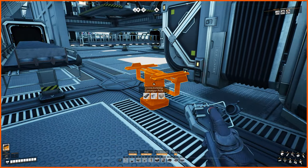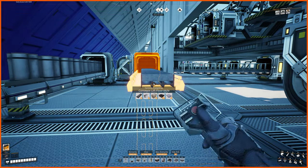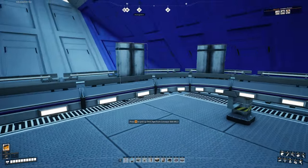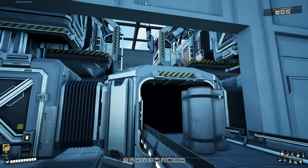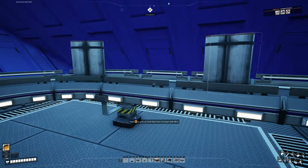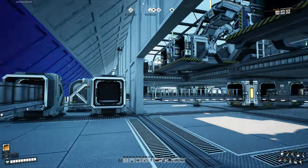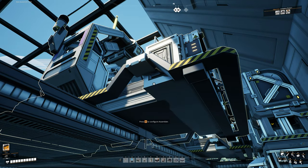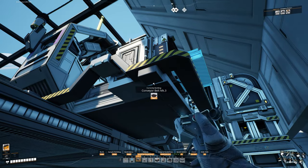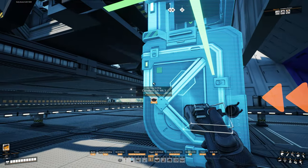I'm going to delete this line just like that. You may also have to change this line up a little bit in order to make it come in straight and connect into this splitter. If you need to do that, don't worry — you have space to work with, so not a biggie. Now the next material that the encased industrial beams need is concrete. We're going to get to the concrete shortly, but let's go ahead and add in a conveyor lift here for that.